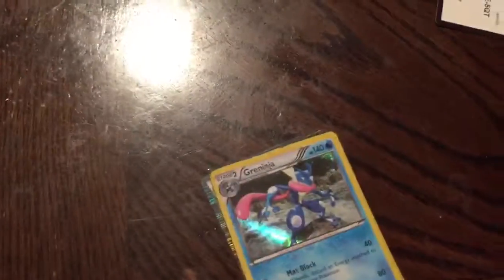Okay, so first we got this trainer, which is a Crystal Wall, and it's an Ace Spec. Then we got a Greninja with Map Block, Aqua Edge, 140 health. The only reason they kept it was because it was a holo.